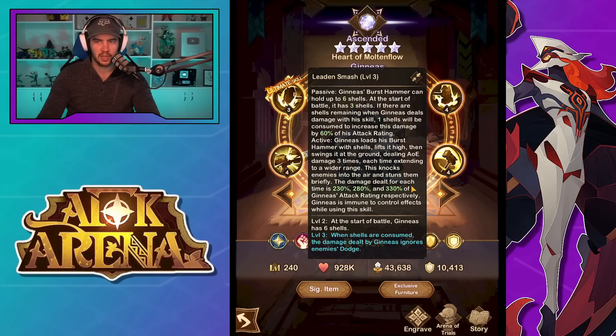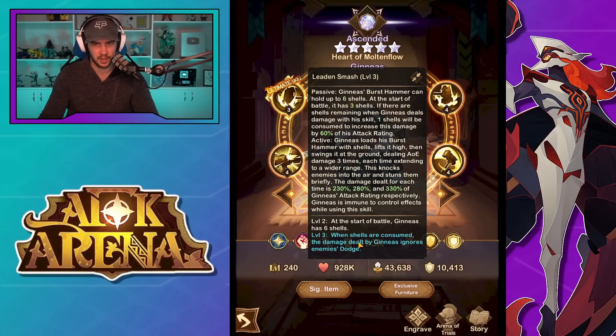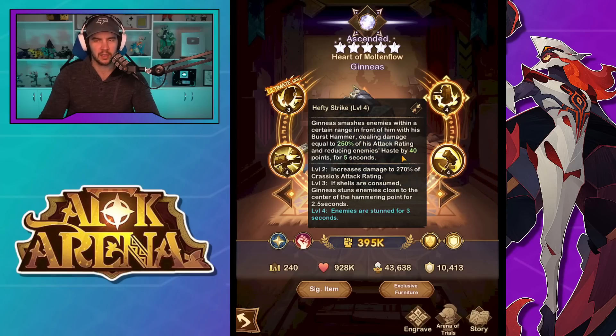The damage dealt each time is 230%, 280%, and 330% of his attack rating respectively. He's immune to control effects while using this skill. The level up is really nice — at the start of battle he gets six shells. Basically he's going to have these shells and as he uses his other skills he will consume them on those skills to get extra effects. Then once he's out of shells, he's got to use his ultimate to load them back up. When shells are consumed, the damage dealt by him ignores enemies' dodge. I just don't know how his damage is going to be big enough — it's a confusing kit to me, but you guys let me know what you think.